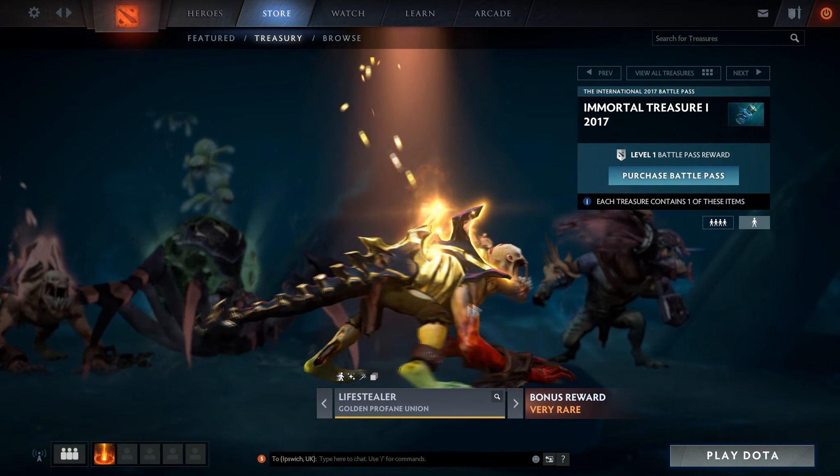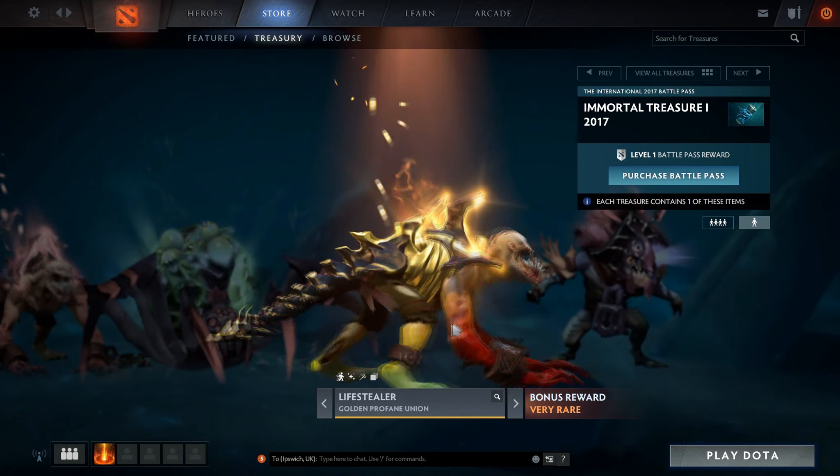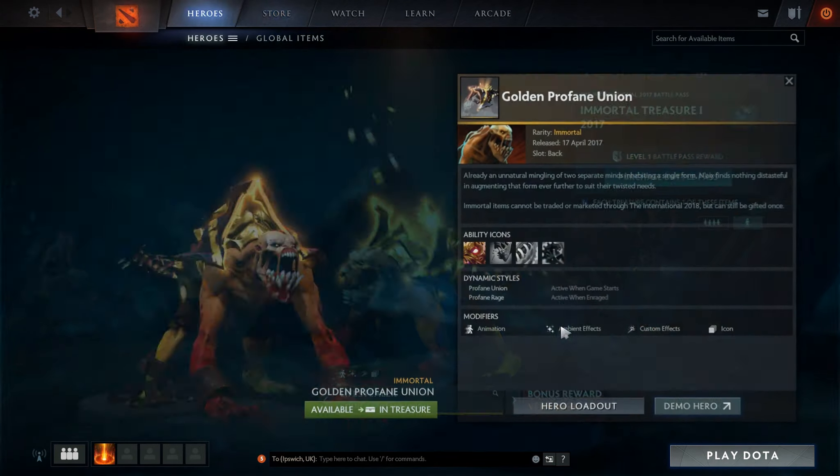We've got the very rare Lifestealer set — the Golden Profane Union — which is the same as the other one but golden. It looks absolutely amazing, and the Rage icon has changed to gold-purple now. It looks absolutely insane.